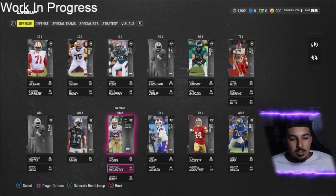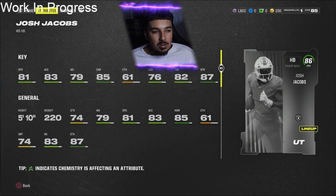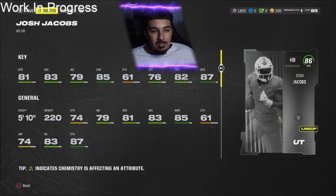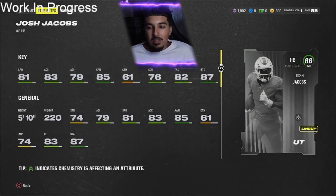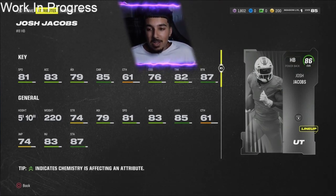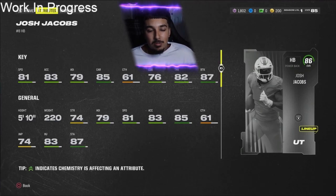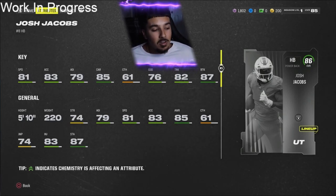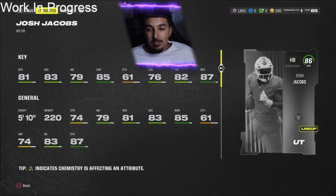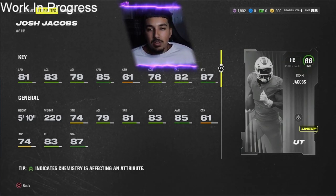Notice no one has cracked superstar tier yet — a couple C's, a few A's, a few B's, no D's or F's, and no superstar. Josh Jacobs: 81 speed, 83 acceleration, 79 agility, 85 carrying, 61 catch, 76 change of direction, 82 truck, and 87 break tackle. I'm not biased at all — I love my guy Josh Jacobs — but I'm sorry, I've got to put him at a C rating. They did him dirty on this card. He led the league in rushing yards last year and deserves higher. He's 86 overall which is good, but there are barely two stats above 85 on this list, one being carrying. They definitely did him dirty.